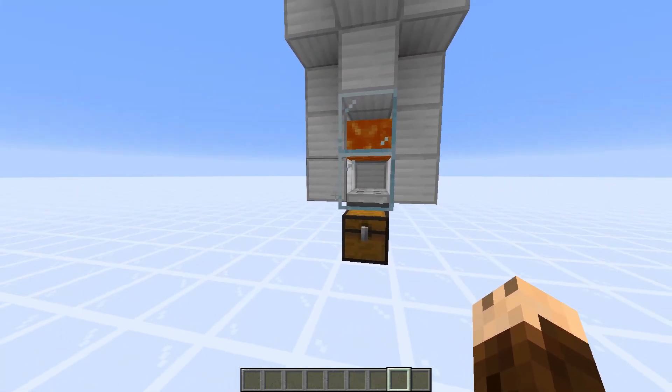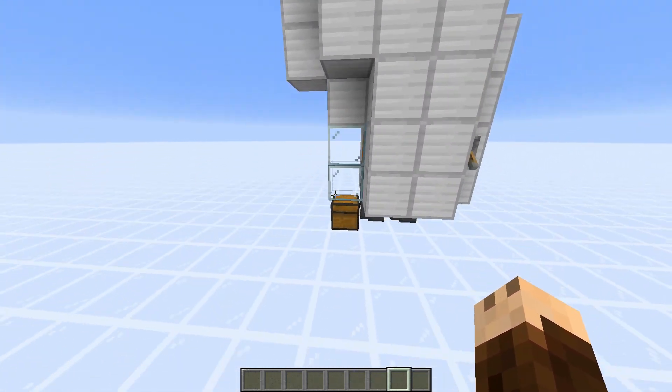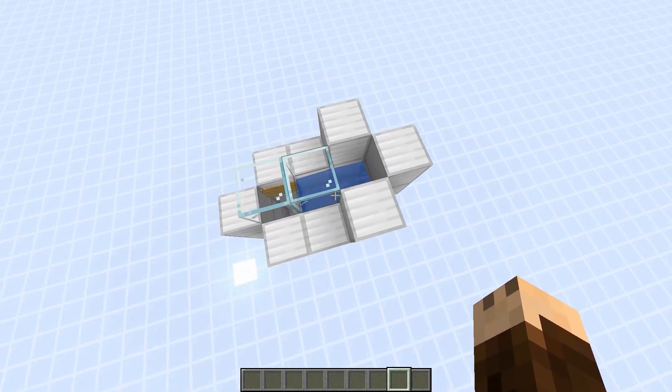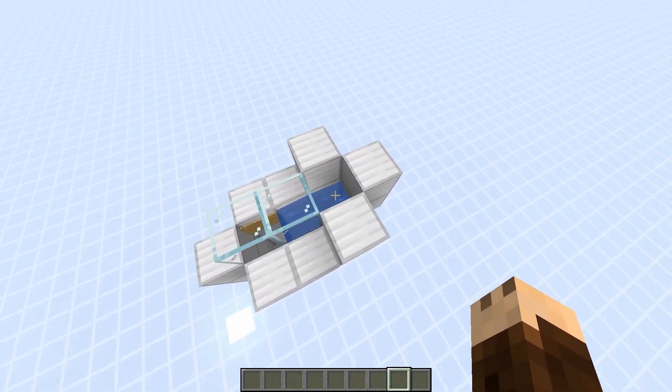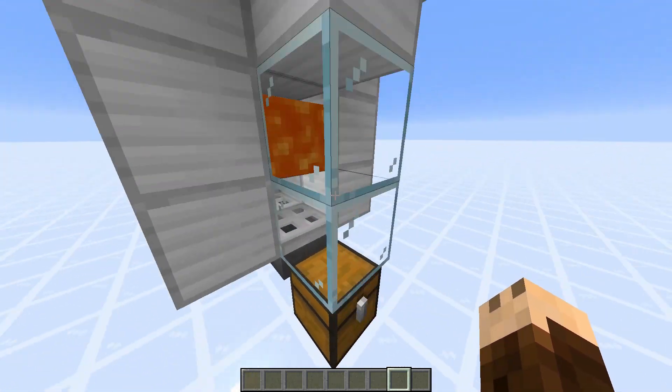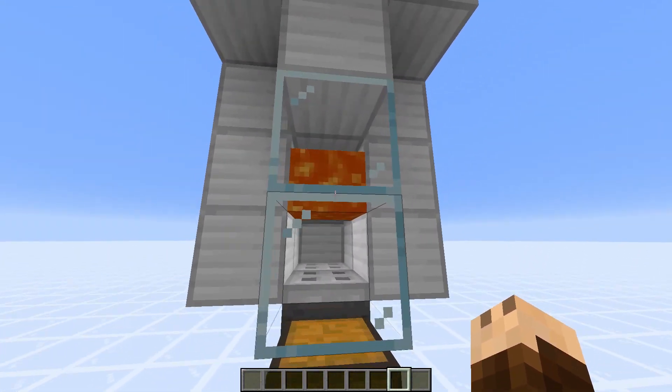This cow farm is three blocks wide, six blocks tall and five blocks deep. It's a really simple cow farm design. You have the adult cows here and their children go down below, where they grow up and get into the lava.